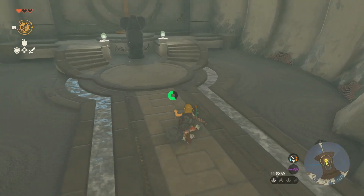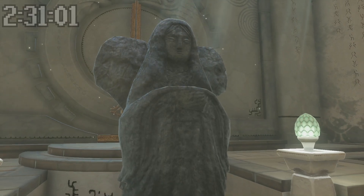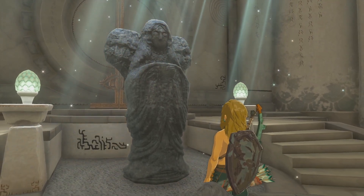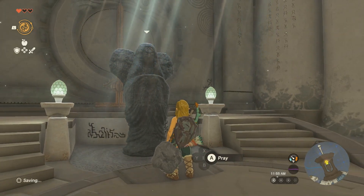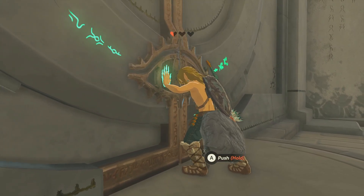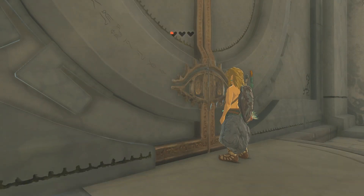We see a goddess statue up ahead, similar to the ones in Breath of the Wild, where you can get more health or stamina by offering spirit orbs. But right now we only have three light of blessings, so we can't do anything. There's a door ahead that deals damage as you push it — the point being to prevent you from getting through if you don't have at least four hearts.